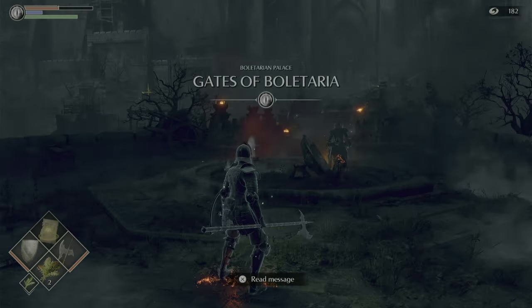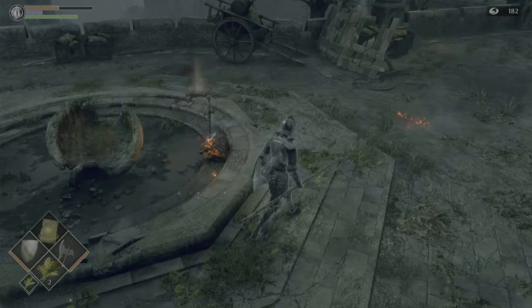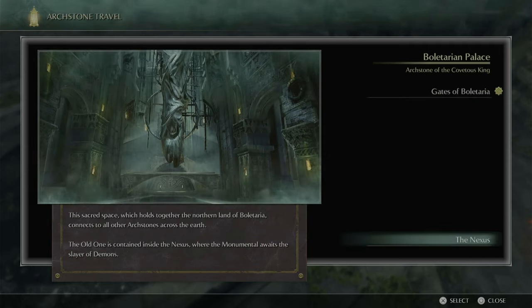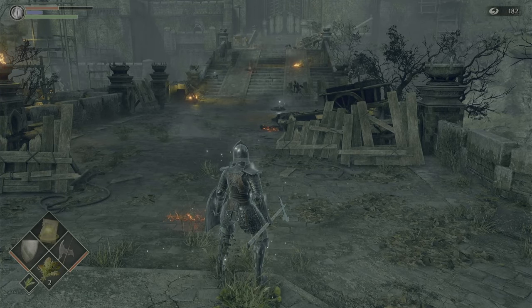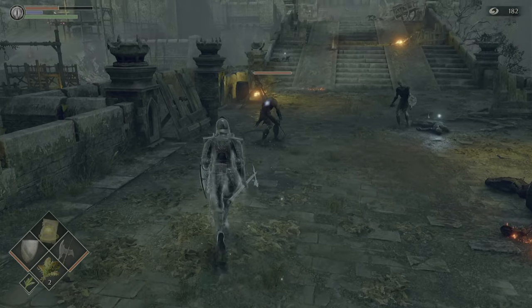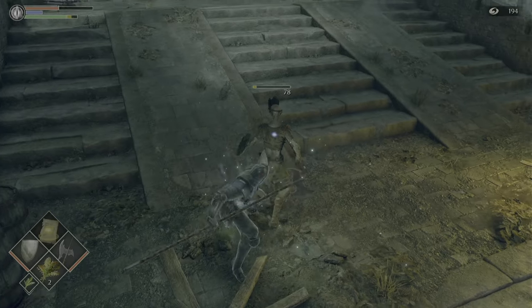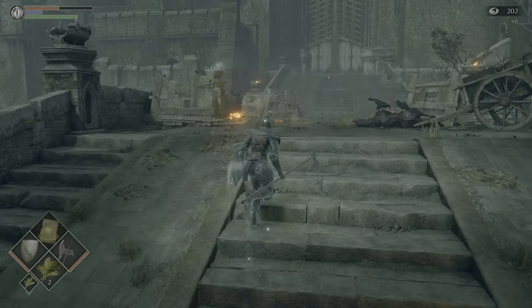There's a dragon - here we are in the first world, the Gates of Boletaria. These are the archstones, as we saw earlier - we can teleport back to any of the quick travel points. I think the only one on this level is after the first boss, which hopefully we'll get to today if I don't die too much, and then back to the Nexus to buy and upgrade. We've got to kill all these enemies to get souls first. The combat in this is really satisfying once you get it nailed - very rewarding.